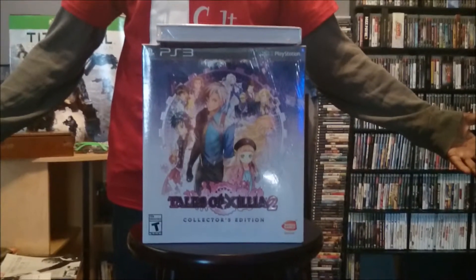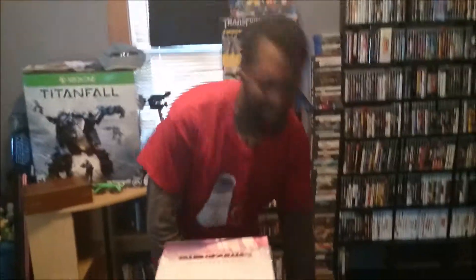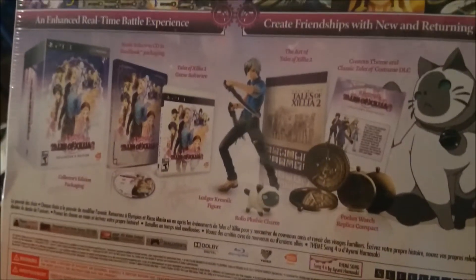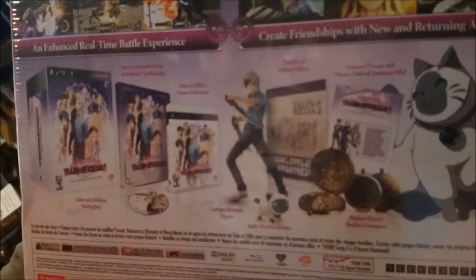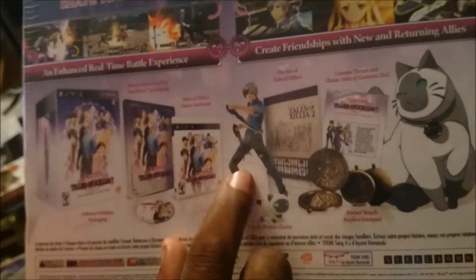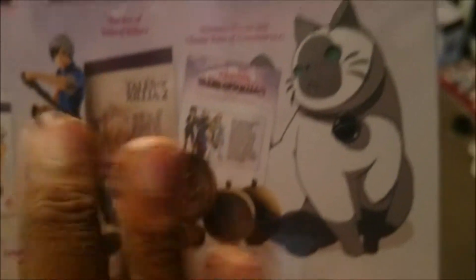For our first official live video, we're doing an unboxing for Tales of Xillia 2 for the PlayStation 3. It's a pretty big box — always hefty. But, y'all know how I do it. First, I'm gonna read what's on the back of the box. Included in it is, of course, a CD soundtrack, a steel book, a Ludger Kresnik figure, an art book, a Rollo plushie charm — a little tiny cat thingy — a pocket watch, which is gonna be really cool, and some DLC.